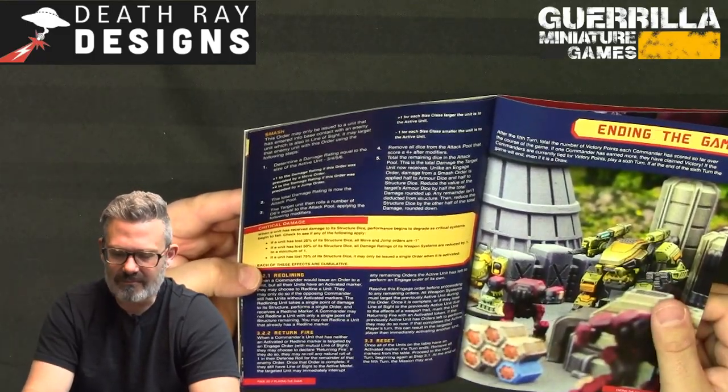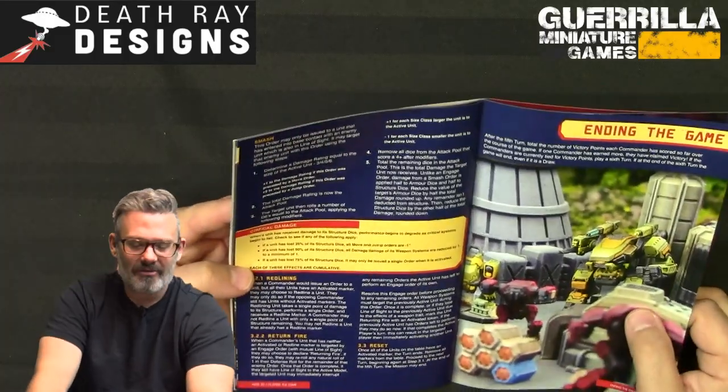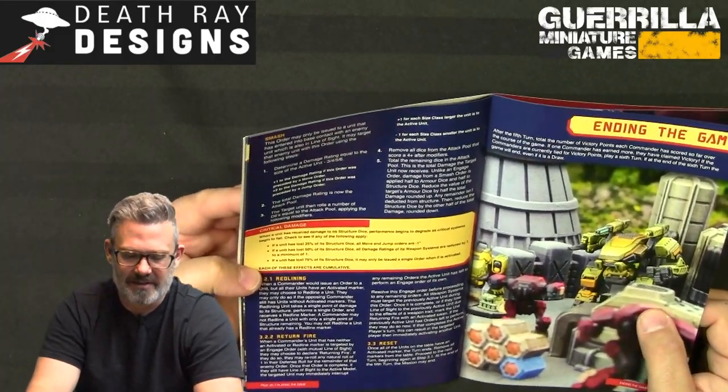Unlike an engage order, smash damage is applied one-to-one alternating between armor and structure: armor, structure, armor, structure. The idea is that up close you're targeting vulnerable points and specific systems in a way that can't really be avoided. While smash can be harder to execute, the result is powerful because most HEVs have less structure than armor, so you can go directly to their internals.